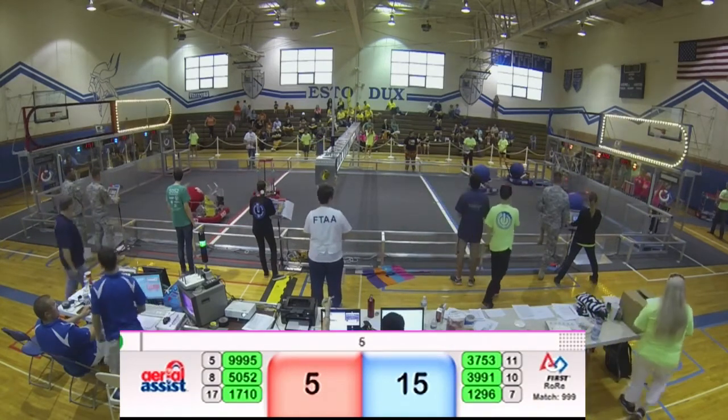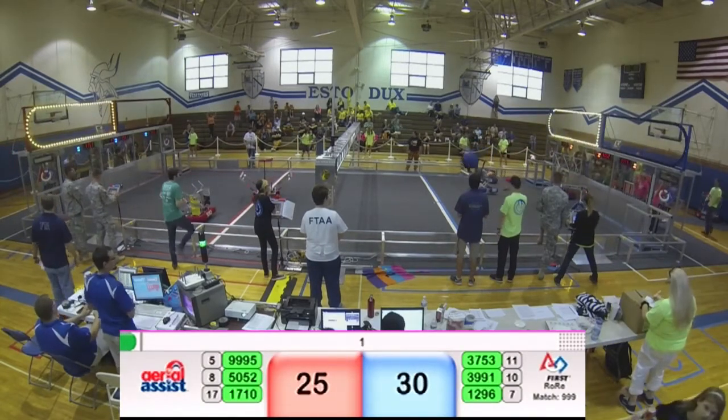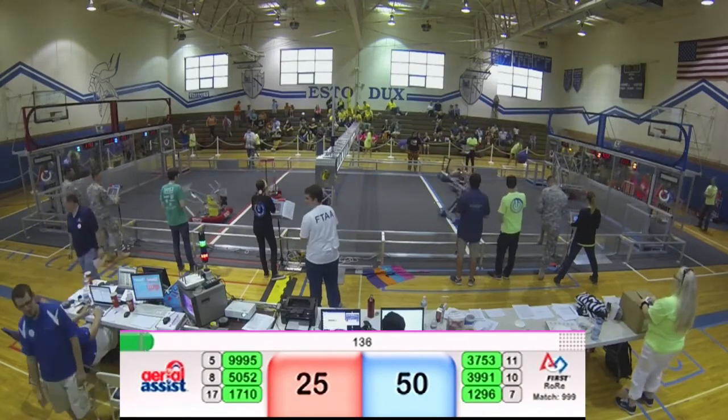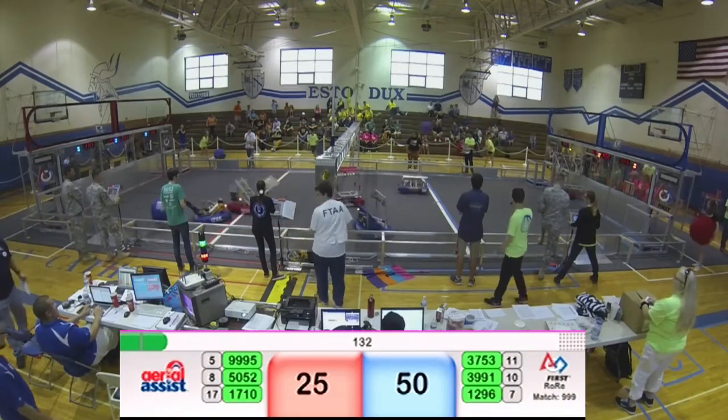We're going to start right off with Autonomous. We've got three balls. The goalie blocks the ball, but the other two go in. The goalie pole has fallen down — it took a hit by a ball in Autonomous, and the goalie bar is down.